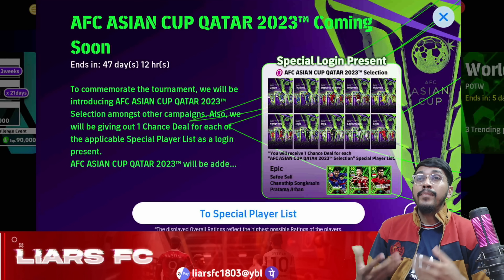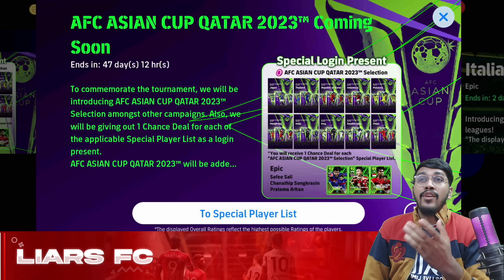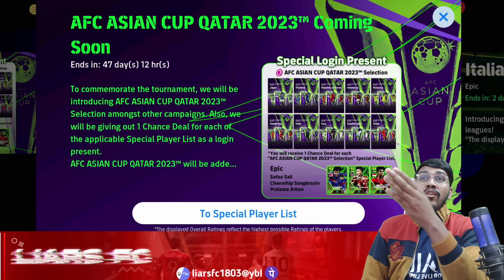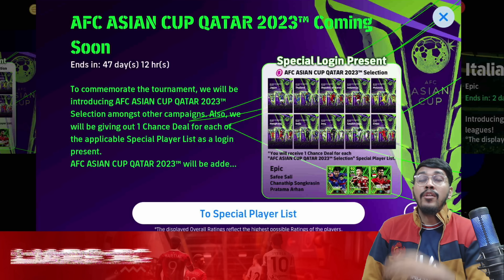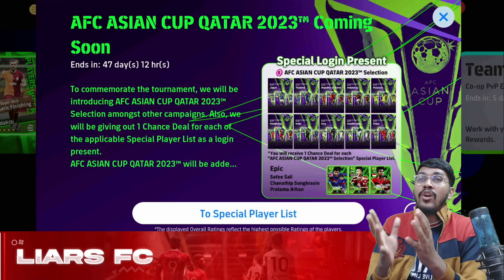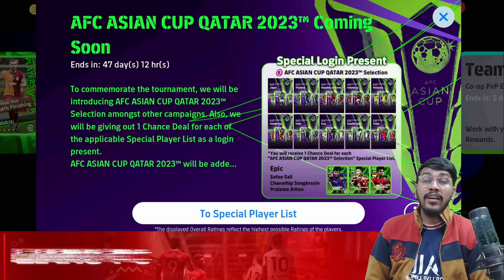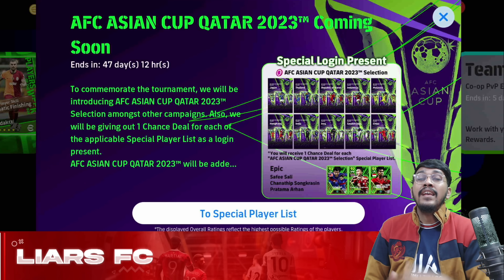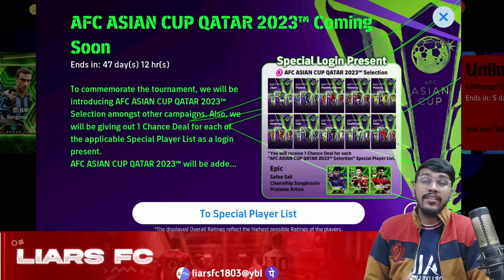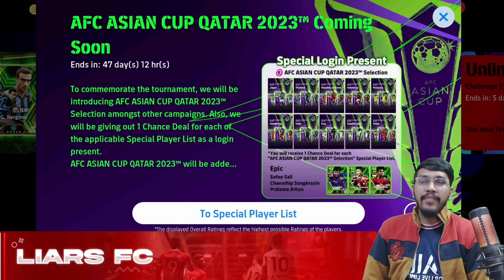Konami also introduced the AFC Asian Cup Qatar campaign, where we have got a lot of free players and free epic cards from Indonesia, Thailand, and Malaysia, as well as one free try on the special pack for many national teams participating in the AFC Asian Cup. Konami will also be adding a game mode featuring the AFC Asian Cup license, where you can use authentic jerseys including authentic Indian jerseys — it's not yet added but will be coming very soon.